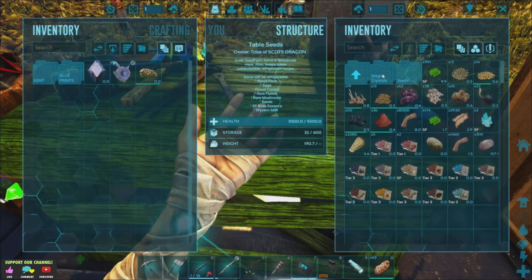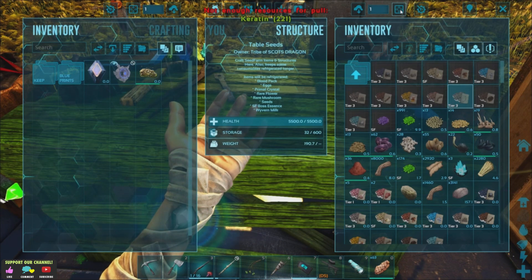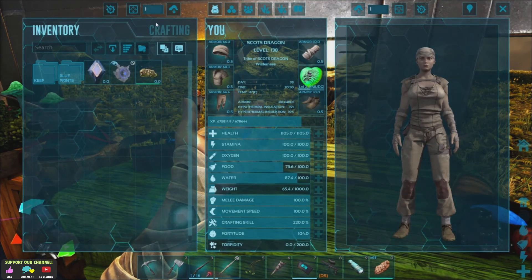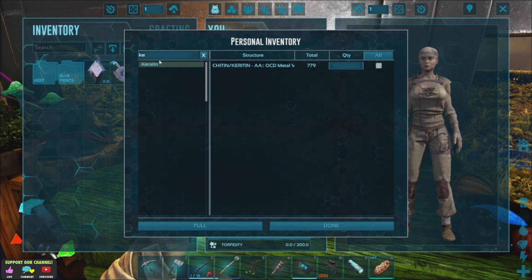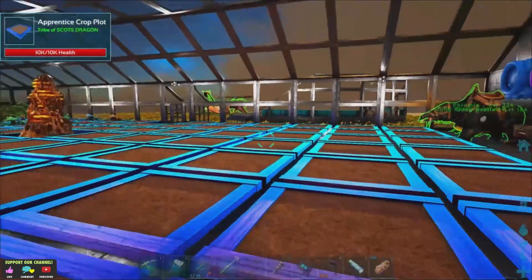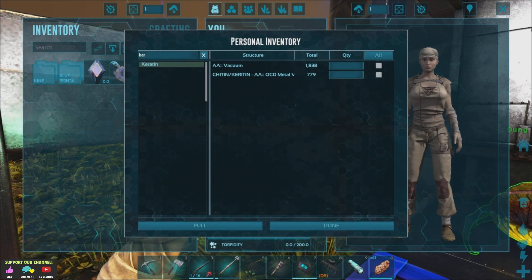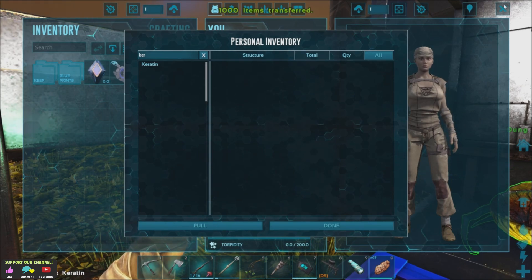Keratin — tier three, farming seeds. I'll pull it. Keratin: one thousand. Pull. Done. The only problem is, because I've got crop pots there, I keep banging my head. I'll pull further along as I fill crops, should start banging down here again. So it's filling all the bins but nothing in it.